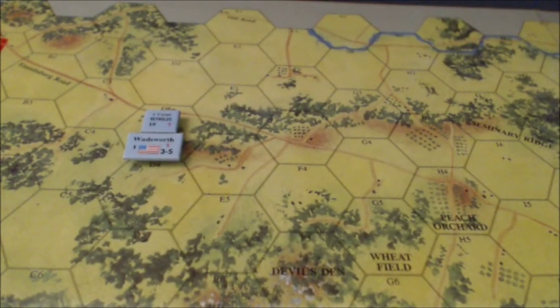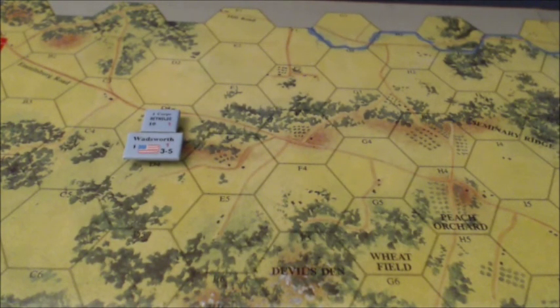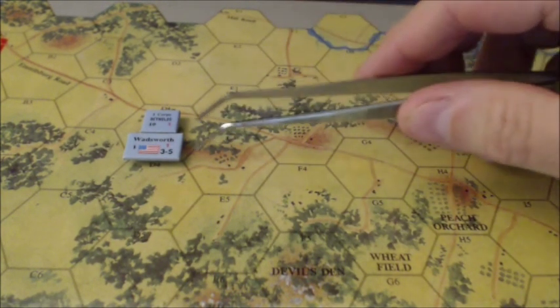Now we have Wadsworth and Reynolds. It looks like they can go ten hexes if they stay on a road — one, two, three, four, five, six, seven, eight, nine, ten. It looks like they can just make it to the outskirts of Gettysburg, and they will do so.